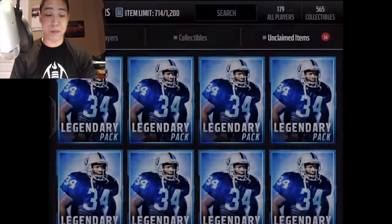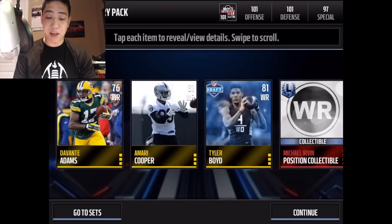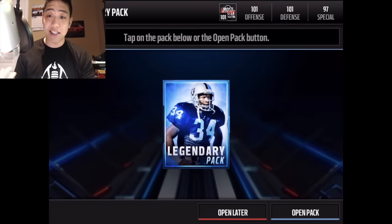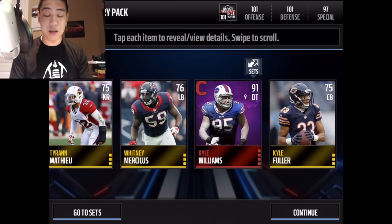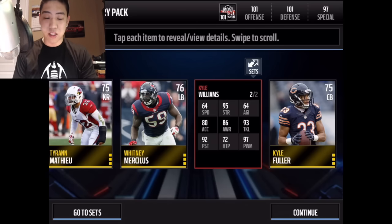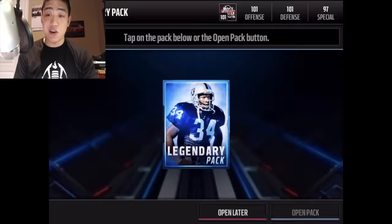We get an NFL draft player — Darren Lee — and we also get elite Anthony Sherman and Lamar Woodley's playoff collectible card. Pretty nice pack. Can we get an update team? Another draft player, but we want to see that update team — Dez Bryant or Russell Wilson — pop up in our packs. We get Kyle Williams, 91 overall defensive tackle campus hero — pretty sick.